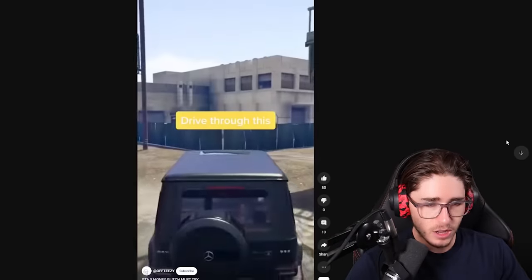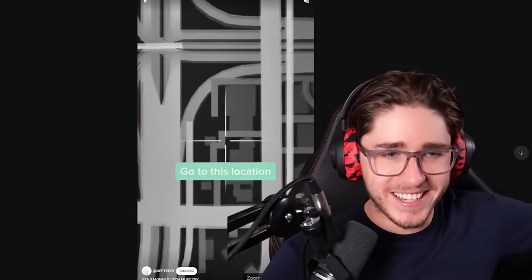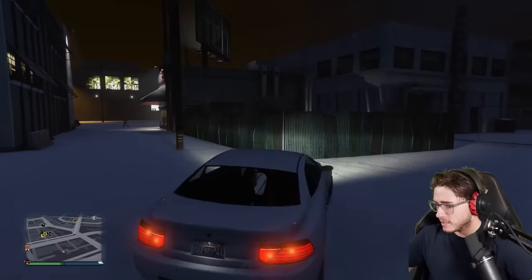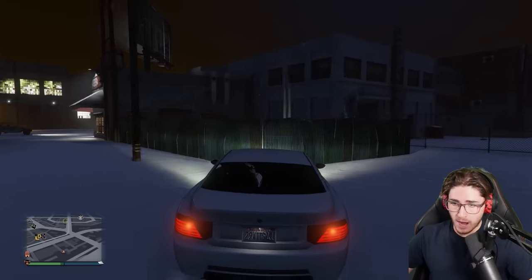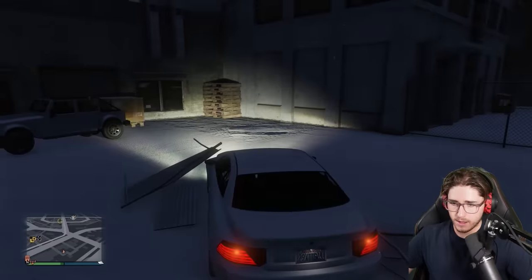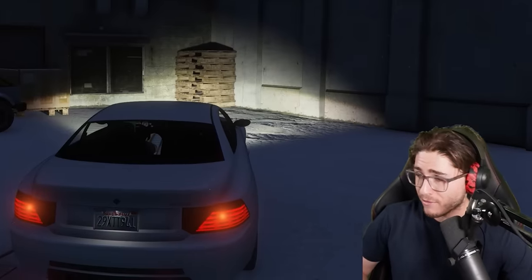GTA 5 money drop — go to this location, drive through this fence. Wow, money out of nowhere! Just for crashing through a simple fence — how did I not know about this? I could be rich in a second. We did a bit of off-roading, but we got here. This is definitely the wall right here. Let's drive through it and get rich — three, two, one. Where's the money? Where's the money? Of course that one was fake. I don't know how that got any likes, let alone 85,000.